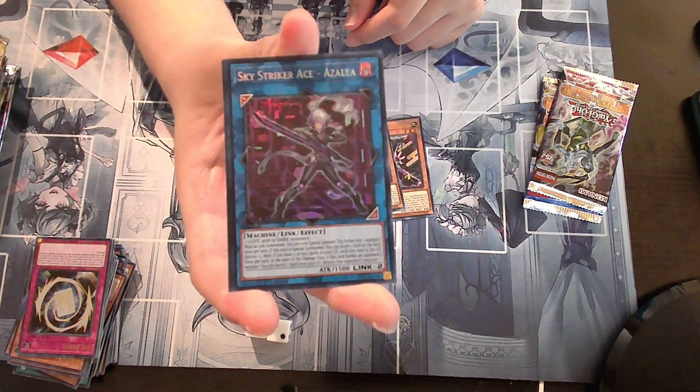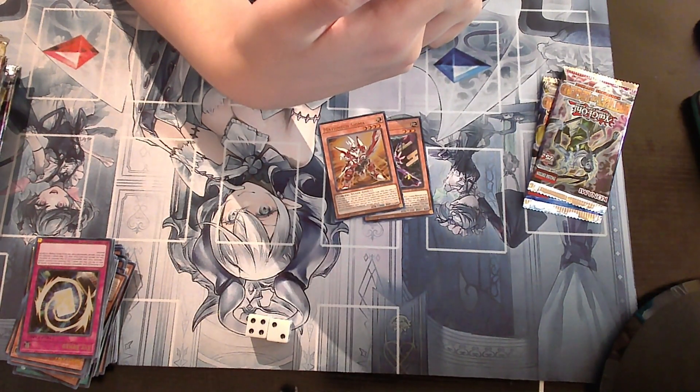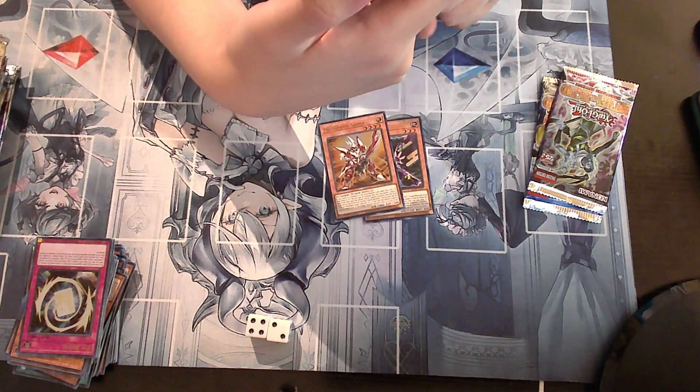I don't even know how many copies you need. She must be Link Summoned using only two Light and/or Dark monsters — basically Rose and Ray. Can only Special Summon Skystriker Ace — Azalea once returned. This card, when Special Summoned, can target one card on the field and destroy it. And if you have three or less spells in your graveyard, this card goes to your graveyard once per turn.